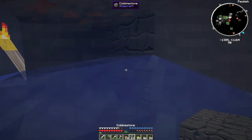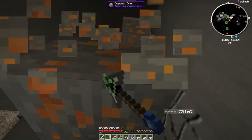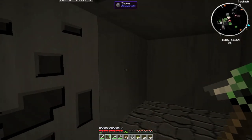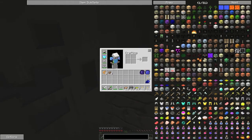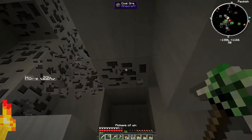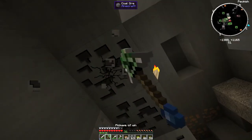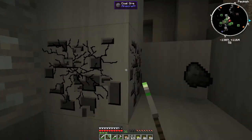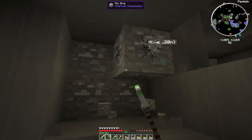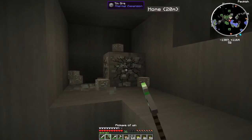Oh look, more water. Happy days. There it is — go on, shut off. Let's set up this furnace. Did I bring any wood? You're not going to be able to make a bloody furnace without wood, are you, idiot? I need a crafting table, I need to be able to make a lot more. Which means we've got to go back upstairs now. Let's just get some of this stuff and then we'll head back up.